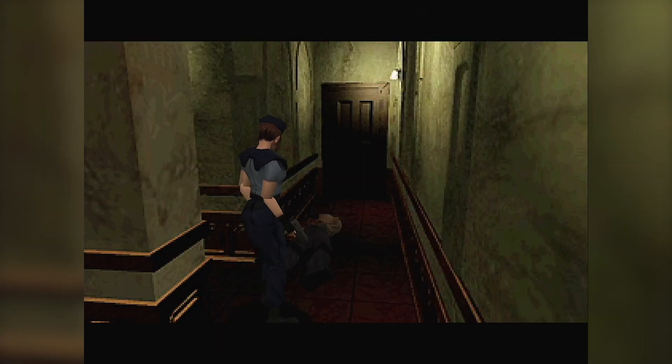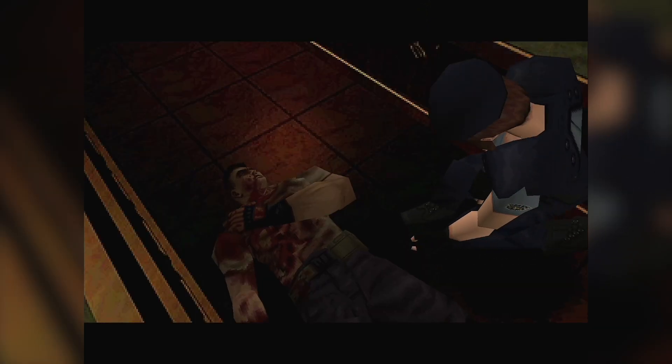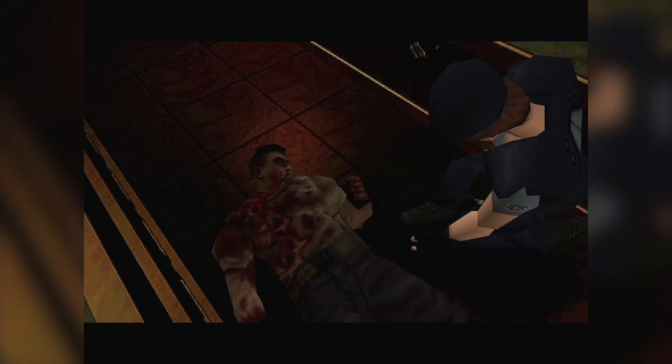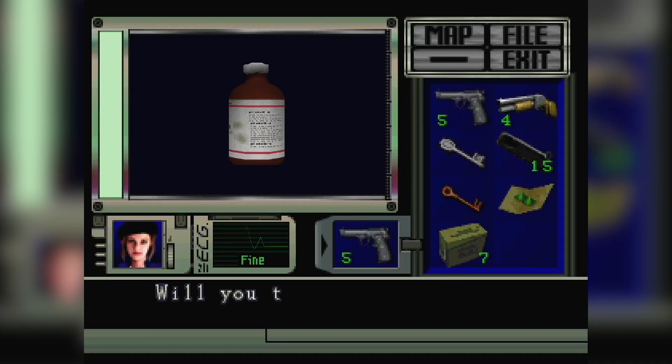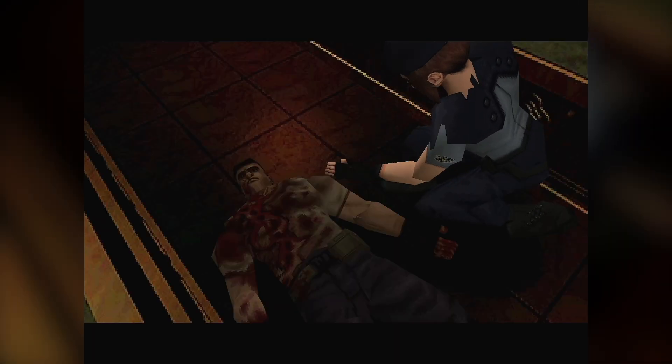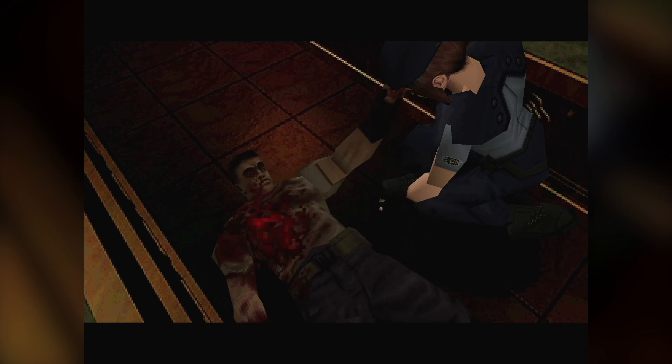In our way to the attic, we find another STARS member — this time alive, well, barely. After he delivers a quite dramatic line, Jill quickly gets to the first aid room to get a serum, as Richard was bitten by a poisonous snake. Sadly, all the backtracking was done for nothing, as Richard dies from his wounds right after giving us his radio.